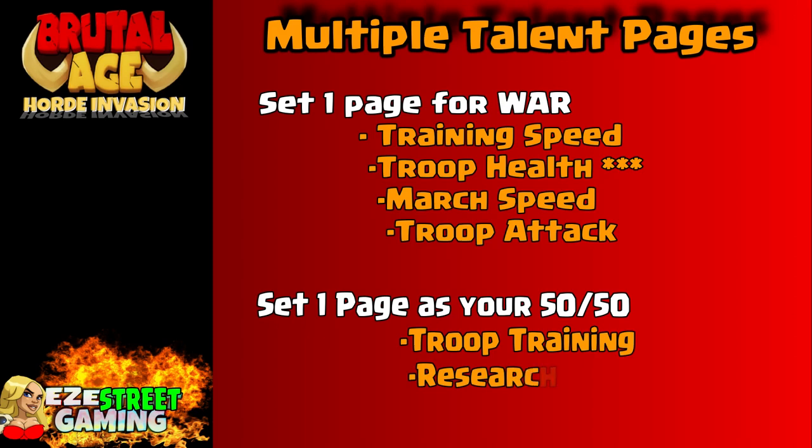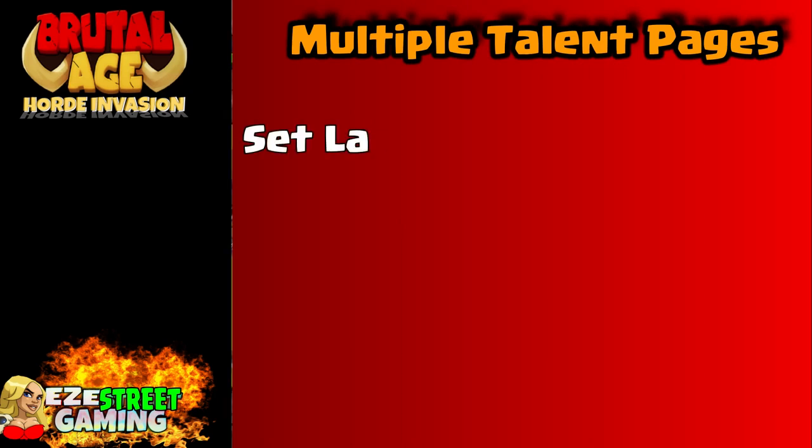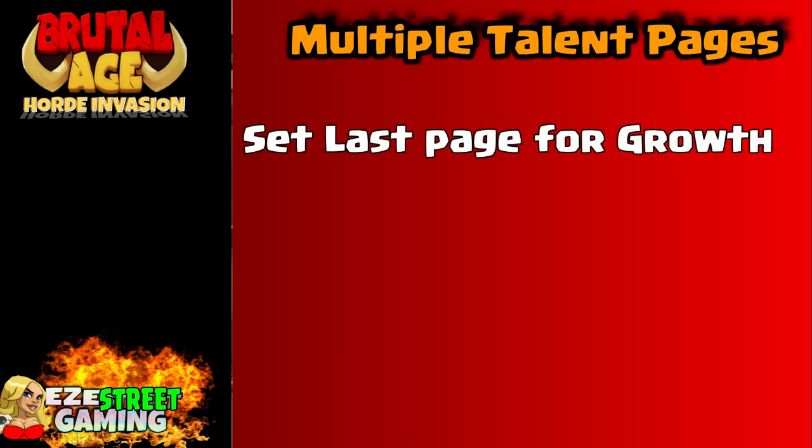On the 50/50 page, you'll distribute talents between troop training, research, construction, and production. Those are probably the four most important non-war items. People like to do gathering too, but gathering requires you to be online and actively gathering for it to really work well, so production is actually a little better.